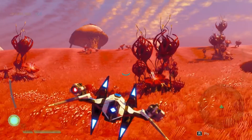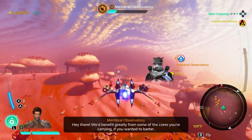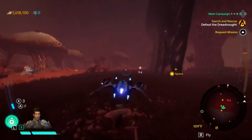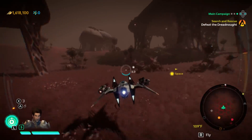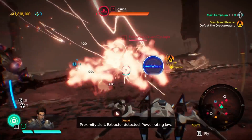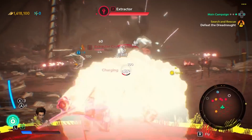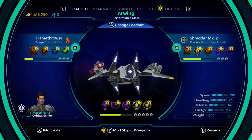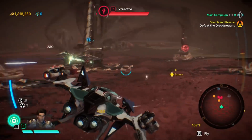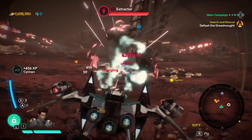That's the one I want to go to. We'd benefit greatly from some of the cores you're carrying if you wanted to barter. I don't want to give them to you. Proximity alert - extractor detected, power rating low. We've got to keep our allies safe from these things. Bring it down. Whoa - that hurt. Yeah, the flamethrower is nuts.